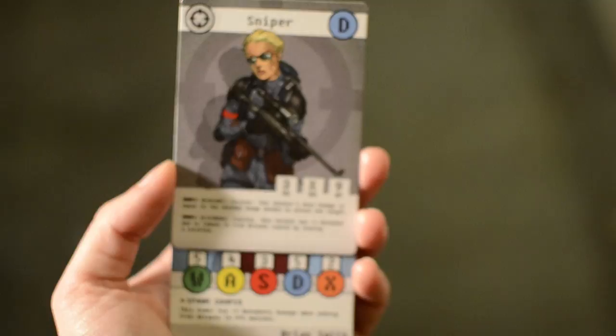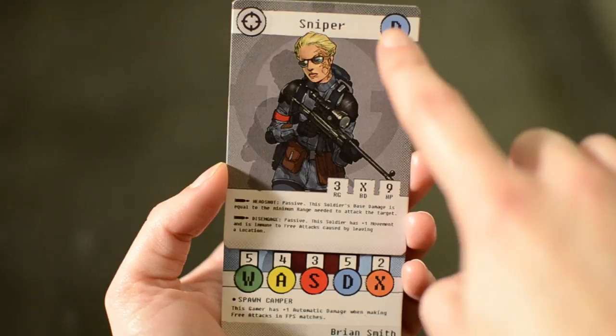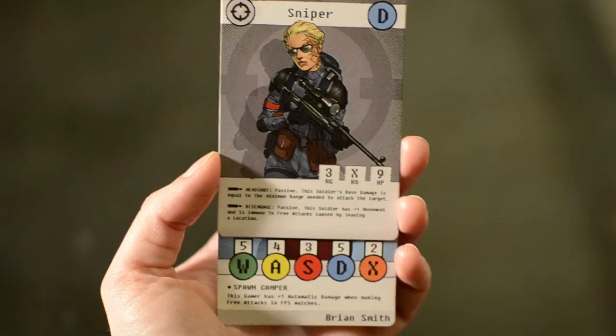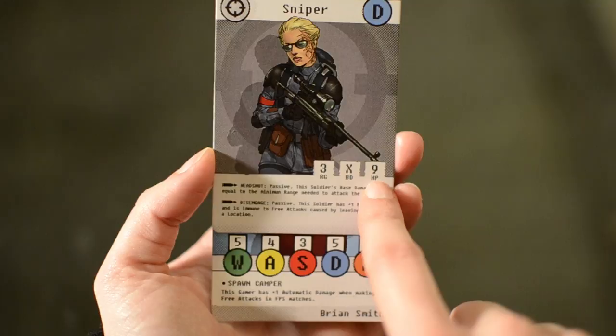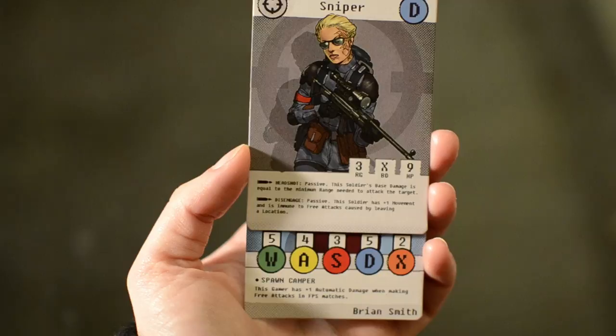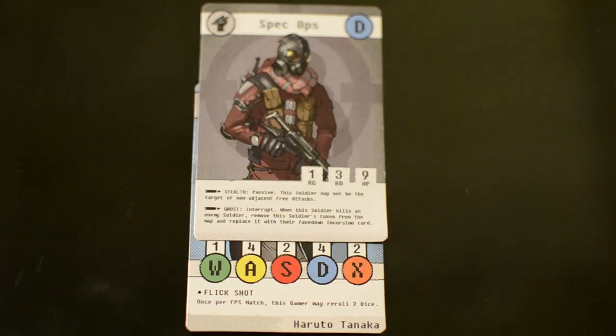Each soldier has unique stats and abilities. When attacking with a soldier, their focus is dexterity with a stat of five, for example. The other stats stand for wisdom, awareness, strategy and X-factor. There is also the maximum range in locations a soldier can attack, their hit points, and the default damage inflicted when attacking. There's also a talent written for each soldier which refers to unique abilities, as do the skills. For abilities that happen only once per match, you need to place a cooldown token on it to mark it as used.